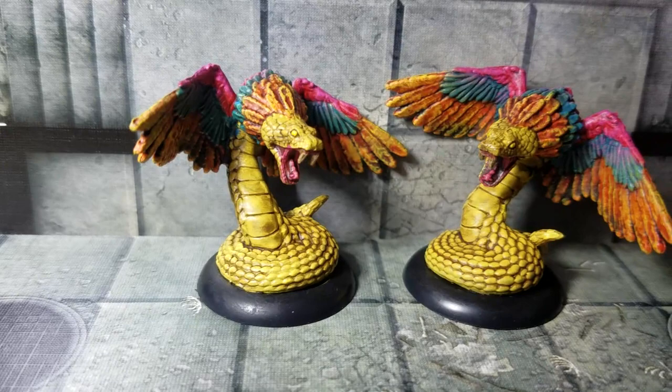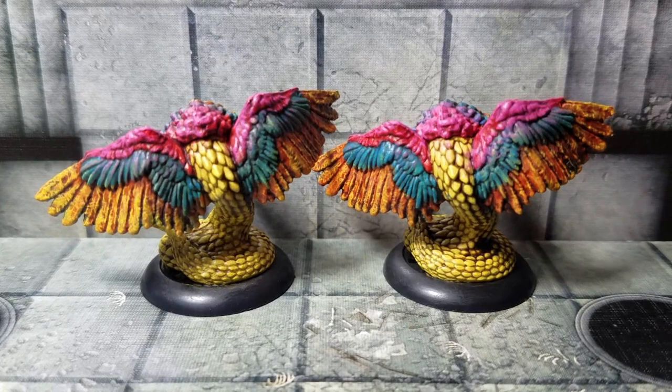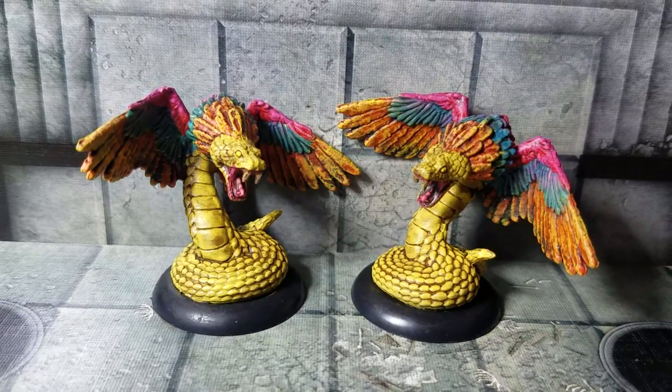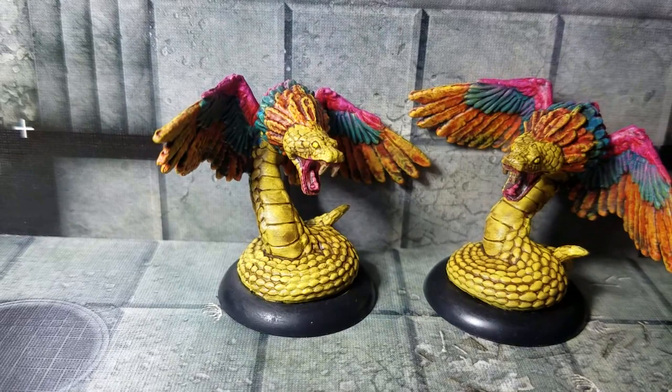After you get the matte varnish completely dried, that will pretty much do it. So those are the feathered serpents from the Mansions of Madness Path of the Serpent expansion. I would say if you don't want to worry about the layers of dry brushing that come along with the wings, you don't have to — you can just do the solid colors and then apply a single layer of Quick Shade afterward, and that would be just fine. But I decided to go a little bit extra just for fun. If you liked the video, go ahead and throw it a like. If you want to see the remainder of the monsters from the Path of the Serpent expansion painted, go ahead and subscribe. Next up, I'm going to knock out the Temple Guardians. Thank you so much for watching, everybody — we'll see you next time. Bye.